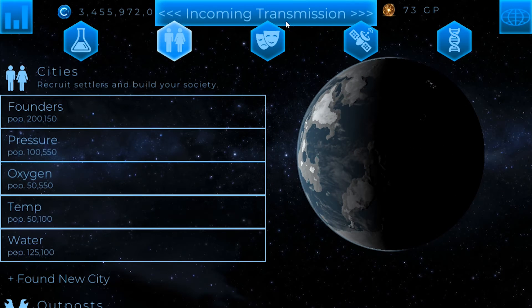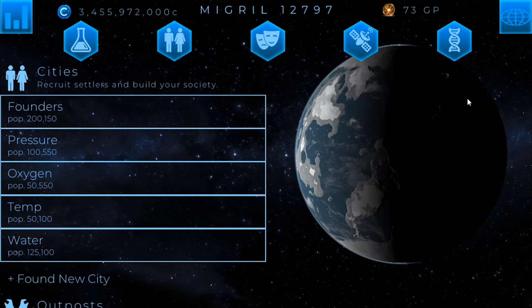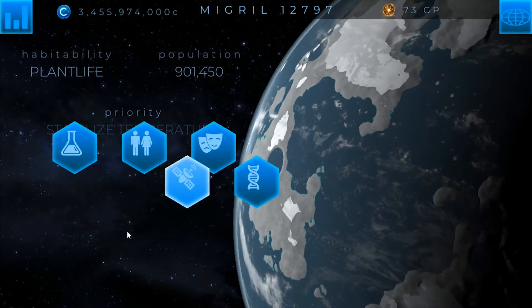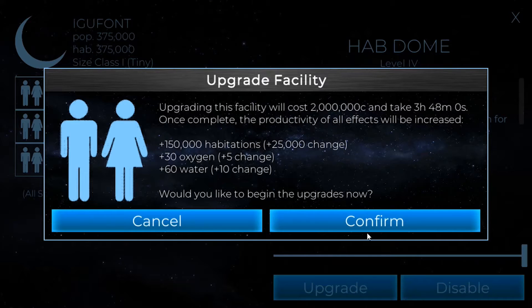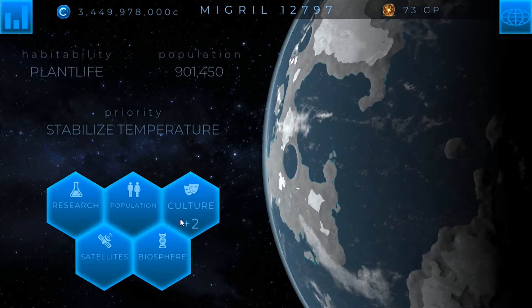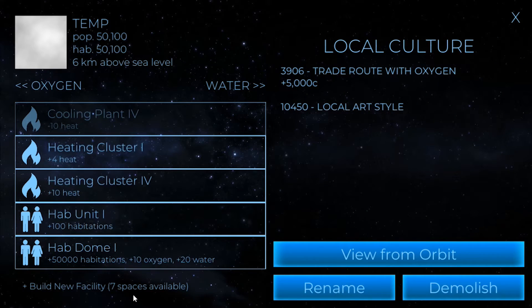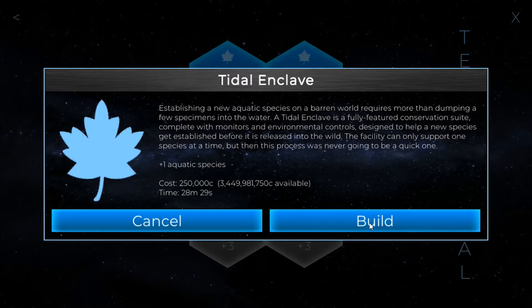So last but not least, there are two things left to do. One of those is we've got to still get more culture points — we need two more. So we need to get more population dealt with, and we might be able to do that with the moon. Yep, we can upgrade these, and that should get us pretty close to another culture point; we'll only be one away. The next thing is we need to start getting animals and plant life on our planet, and to do that we're going to want to pick an area where we can start building the facilities to house those.